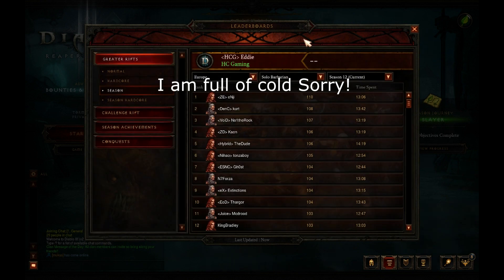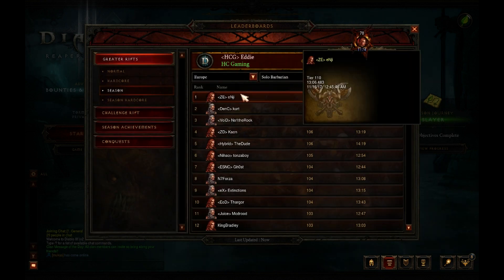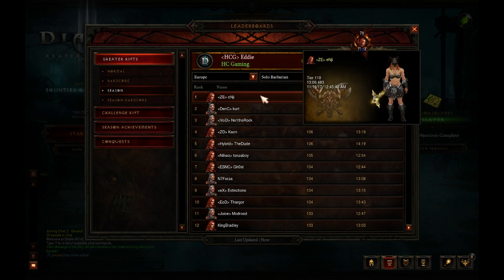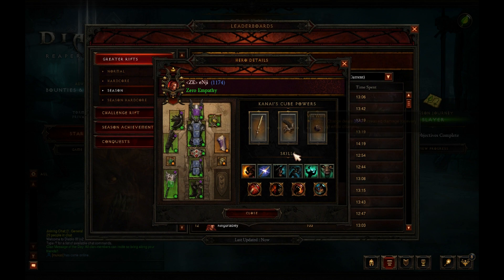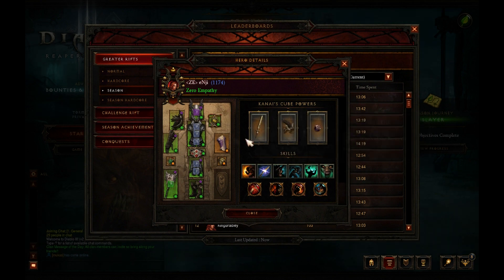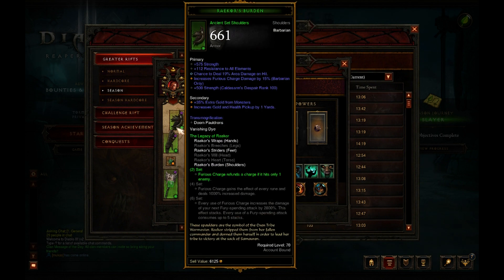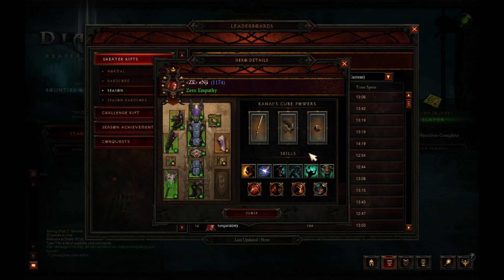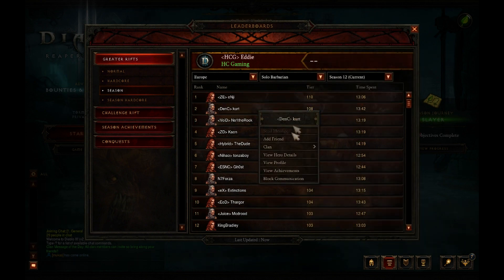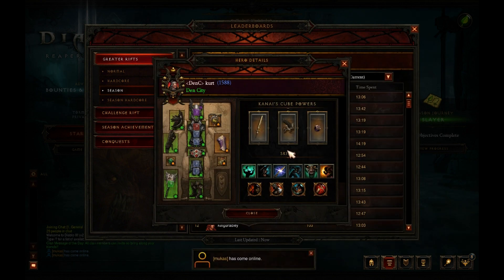Starting with the Barbarian, we have a barbarian called NG with a 110 and 1306 — nice to see the barbarian doing high GRs. The charge barb is back by the looks of it, using Mortal Kings six-piece and Raekor four-piece. It's nice to see charge barb back on the leaderboard. We also have Kurt who's done a 108, also using the charge barb.